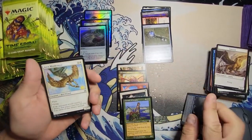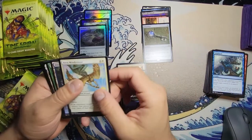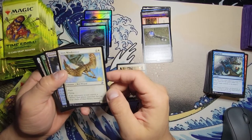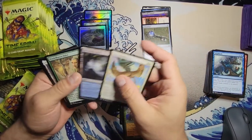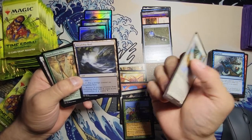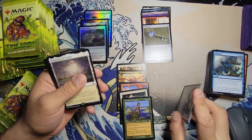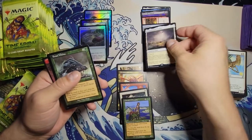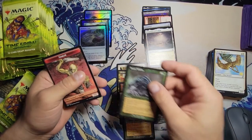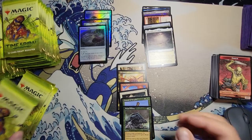One of my personal favorites — Aeon Mind Censor. I just love that you can't search your library with flash. It's a pretty good uncommon. Dread Ship Reef, Pendlehaven Elder, and a Flagstones of Trokair — not too bad. And a Beast Within — that's pretty good. There's a beast within all of you too, don't forget.